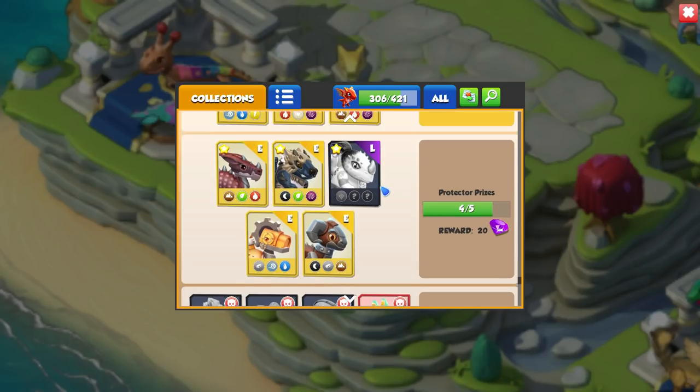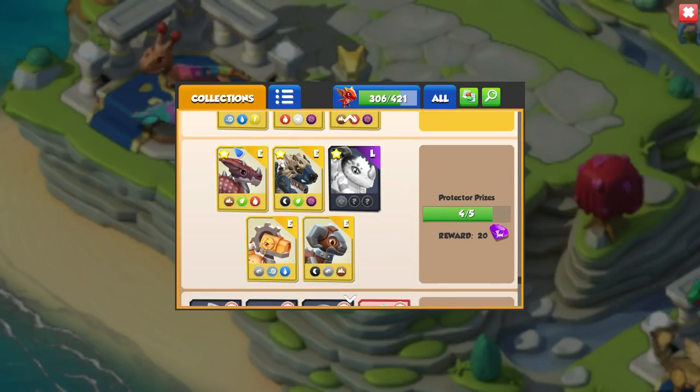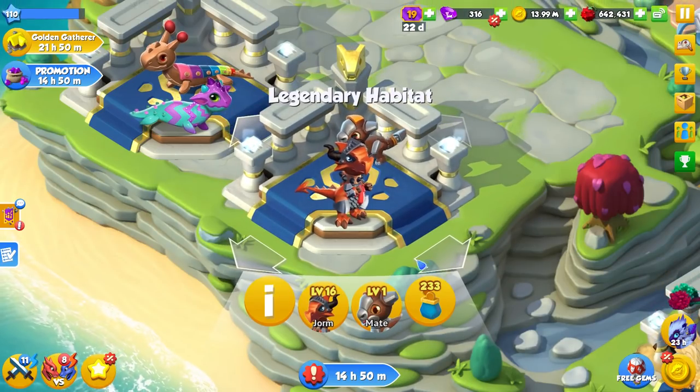Protector prizes - we only need to get the Sumo now because he is in this little section of dragons. We've got the Steampunk, which is for finishing the map normally, and then the Big Horn for finishing off heroic mode.